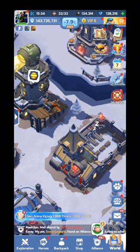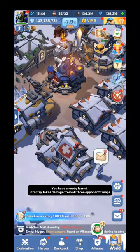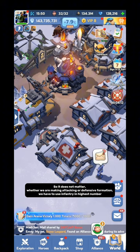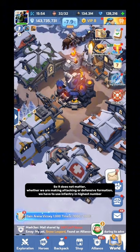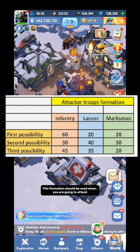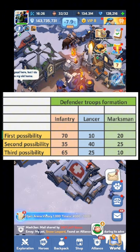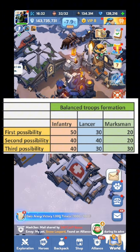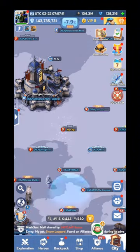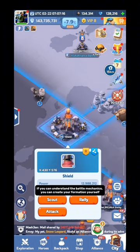Now we will talk about formation. You have already learned Infantry takes damage from all three opponent troops. So it does not matter whether we are making attacking or defensive formation — we have to use Infantry in the highest number. I am giving you some formations made on the basis of real battle experiments: one for when you are going to attack, one for when you are going to defend, and one for both attack and defense. Pause the video and take screenshots. If you can understand the battle mechanics, you can create your own formation.